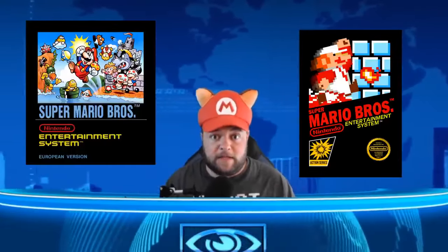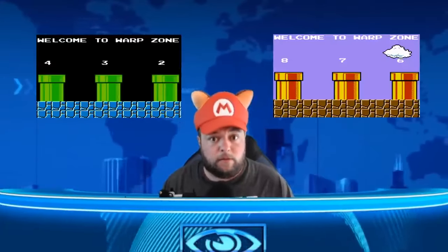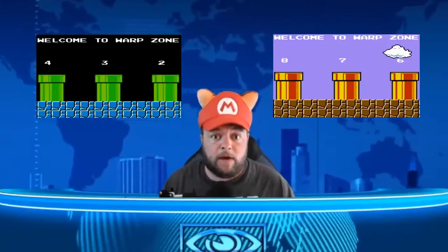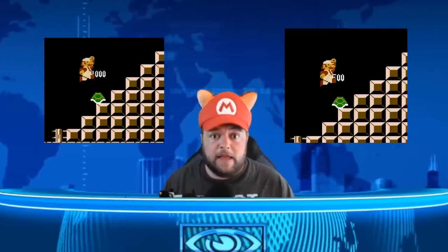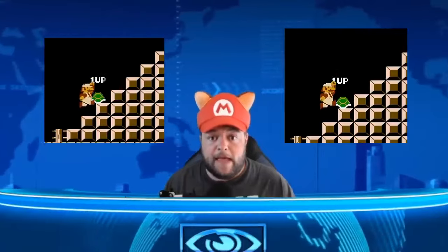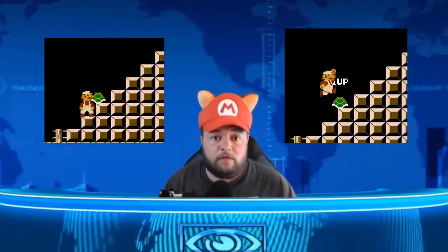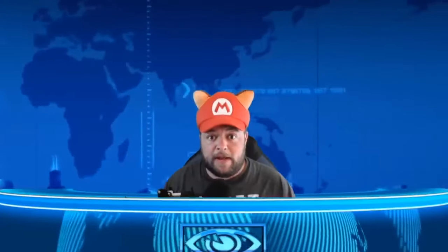That game that came with the Nintendo you got for Christmas back in 1985. I'm going to show you where the hidden 10 one-ups are, how to travel between dimensions — also known as warp pipes — where to find all the secret beanstalks, how to use a turtle shell in a staircase to get even more extra lives, how to reveal the fake Bowsers, fireworks at the end of each level, solutions to the castle mazes, how to get to world negative one, and many more. There's a lot to go over so we should jump right in.